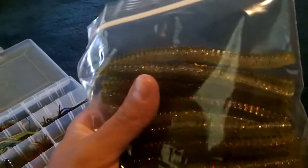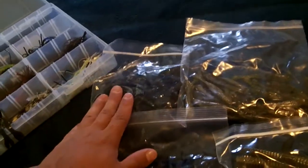So again, you can win either one pro pack of their Lizards in Kitchen Sink, or one pro pack of the 3.6 JP Hammers in Gold Digger, or the Bully Grass Devil in Okeechobee Craw, or the pro pack of 6-Sticks in Gold Digger. You can choose between one of these four — only one pro pack, and that's a count of 25.